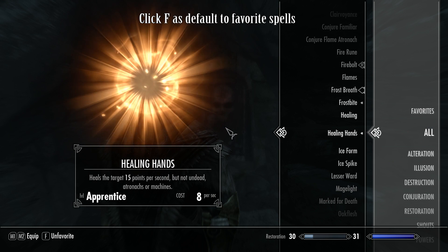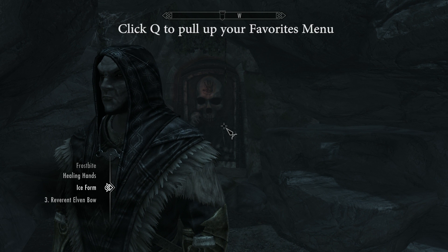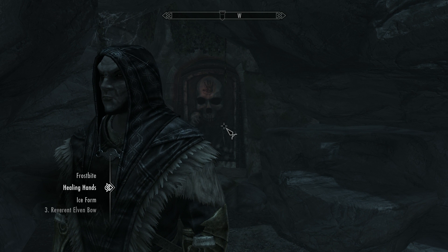Now back out of the menu and in-game push Q to pull up your favorites. Highlight the spells that you want to use and bind them to a number — one, two, three.